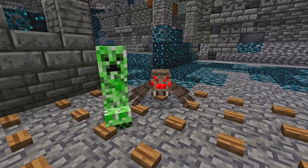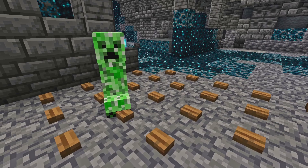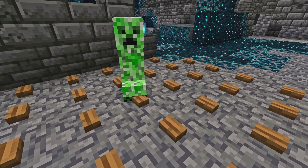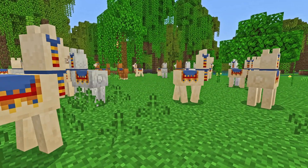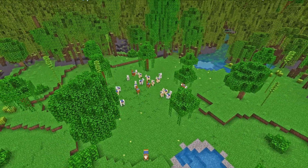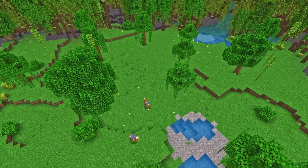Speaking of creepy, Creeper Farms are back! In a recent beta, spiders were able to spawn on buttons, completely breaking Creeper Farms, but that's now all in the past as this update fixes that problem. And speaking of problems, the Wandering Trader llamas will no longer be persistent after being unleashed from the Wandering Trader, so you shouldn't find your world littered with llamas after a few days in-game.